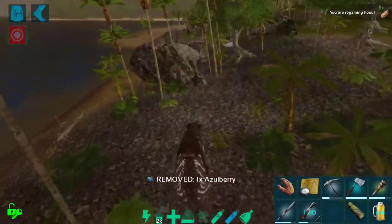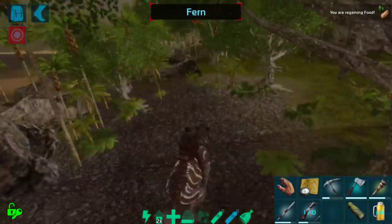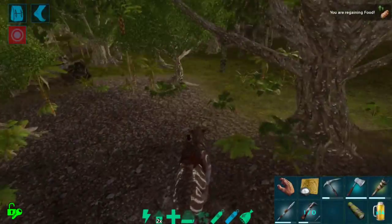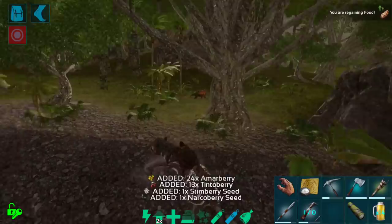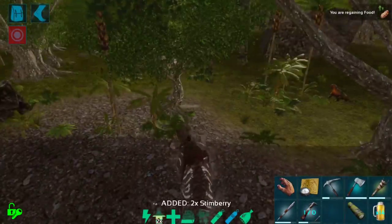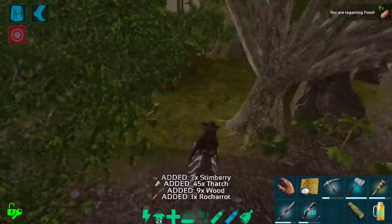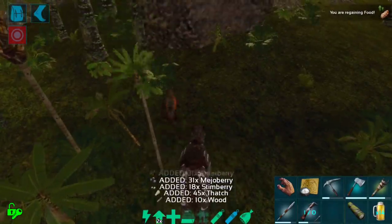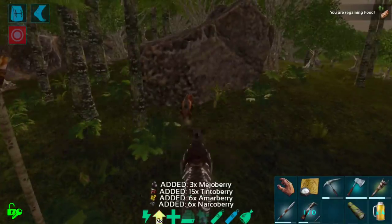They are a really, really strong mount. If you are just normal attacking — the tap on the right-hand side, the regular attack — the first attack is just a swipe with the arm. It has a really wide AoE, and look at how much damage it does — it just swipes like crazy.